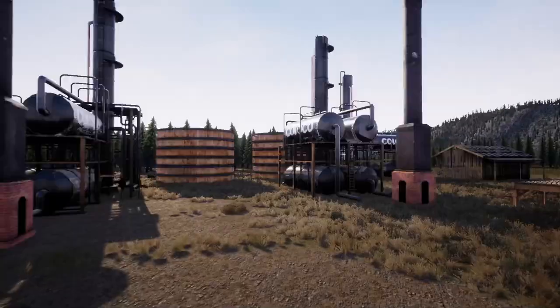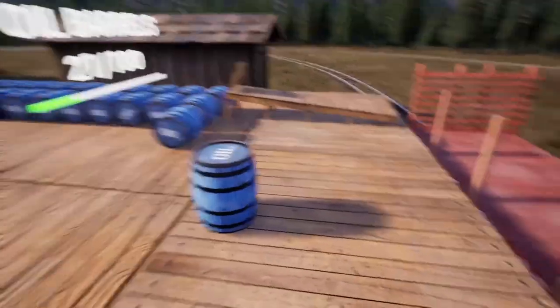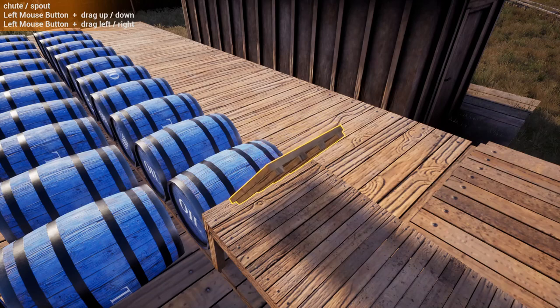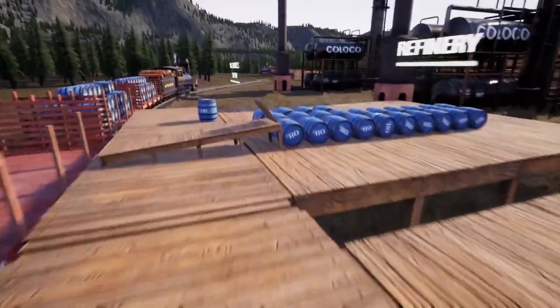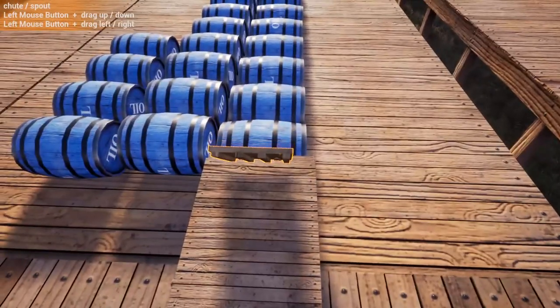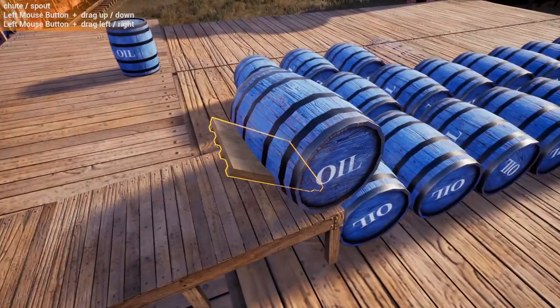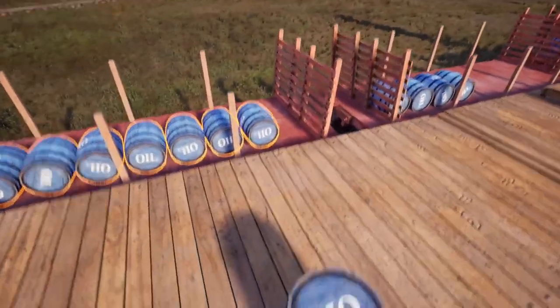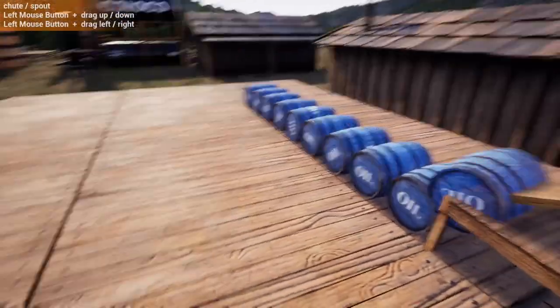These ones are kind of a pain to line up, truth be told. We need to turn the brakes off — that makes sense, because normally we would not have a problem loading with the Class 70. It's easy to use, that's why we use it. These barrels are worth a fair amount, so everyone you lose is kind of a bummer. We have honestly dropped a few a couple of times.